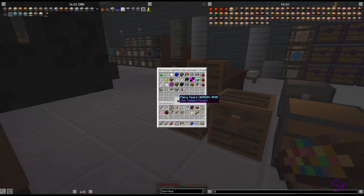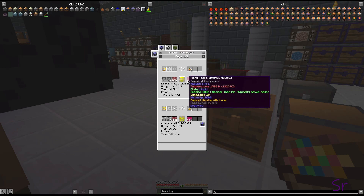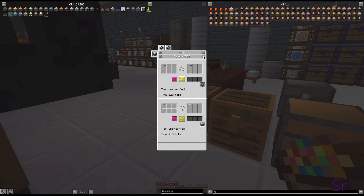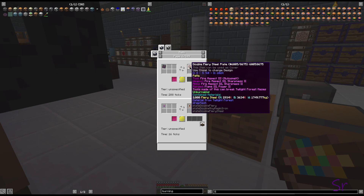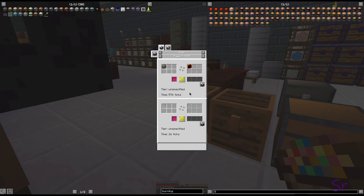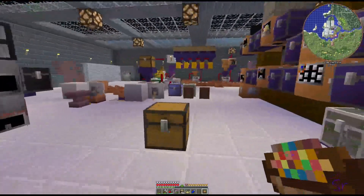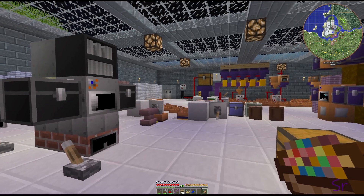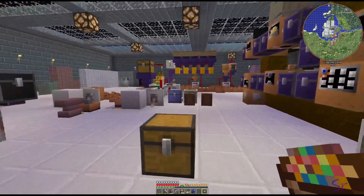I want to remind you: if you get your fiery tears, from the last update you can use them to bathe more materials now. You can do black steel, red steel, blue steel, and Damascus steel, which will make some really nice tools. So having all of this is really quite nice — if you go through up to the Ur-Ghast tower and get some tears, you can have some really decent meteoric or Damascus tools that'll have a little bit of fire on them.